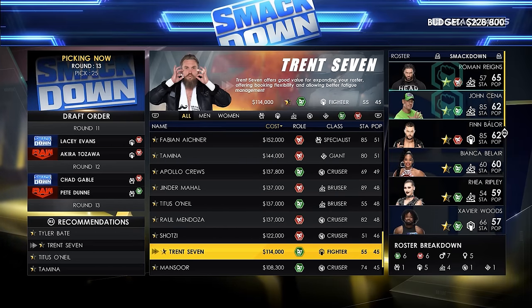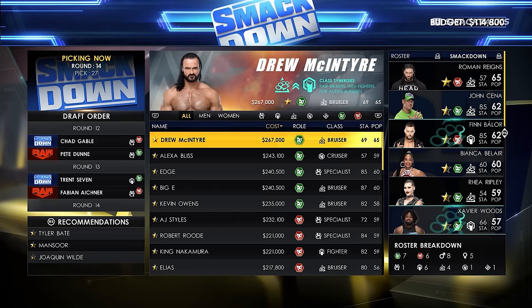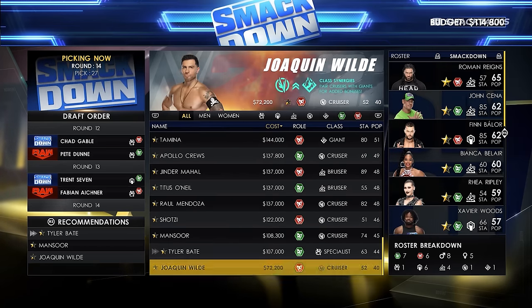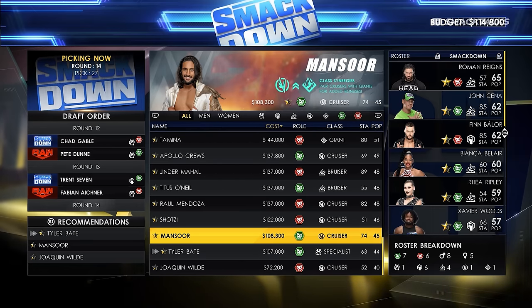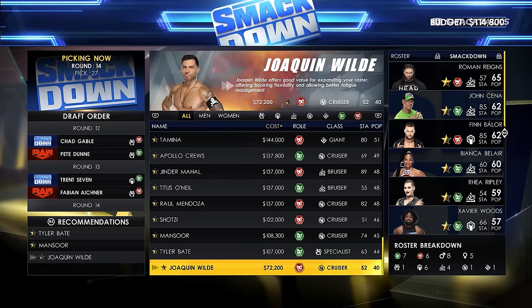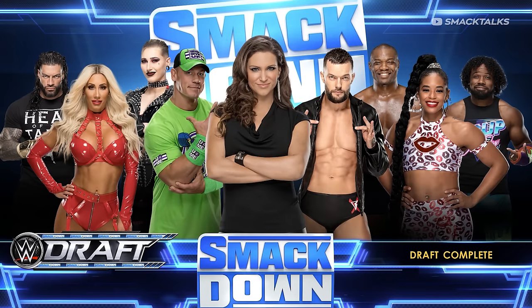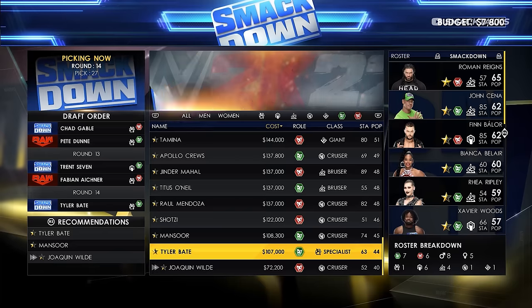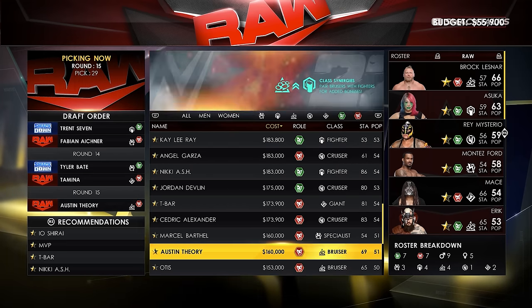We're now up to round 13 and have amassed quite a list of superstars. At this point we can choose to end the draft as our budget is already down to $114,000. You should start thinking about saving money for setting up your show — keeping it allows you to put on better matches like TLC, Hell in a Cell, Extreme Rules or Tables, which generate much bigger ratings than standard singles or tag matches. We'll pick Tyler Bate as our final superstar. Because we've used our budget but Raw still has funds remaining, they can continue and get more superstars.